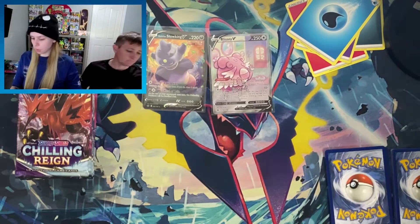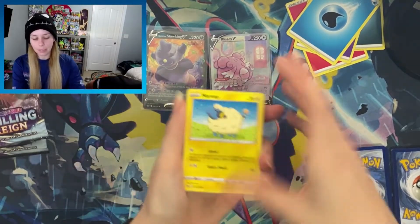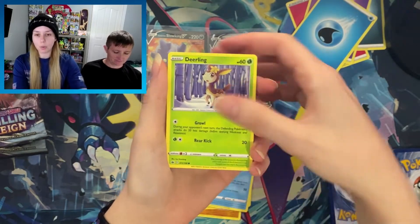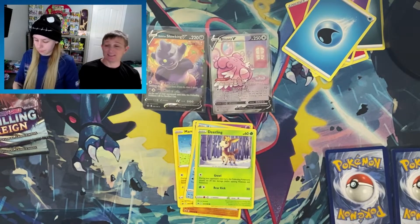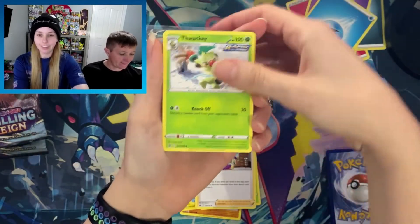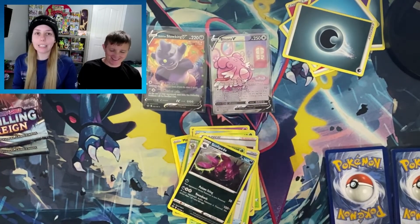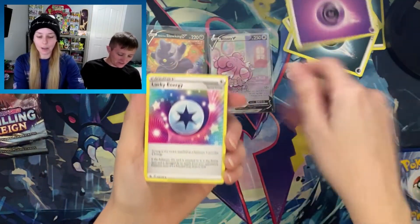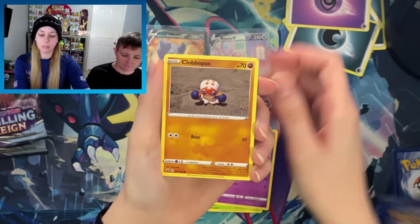Wait — are we going to go through this whole booster box in one video? We didn't think this through. We need to cut it in half. I've only got two packs left in the first half. I'm losing my mind — I didn't show the code card, I didn't do the flippy, I didn't do any of it. It's okay, it's exciting because we got an alternate art. Wacky fog crystal reverse holo, Scolipede, and somehow I still messed up the energy.